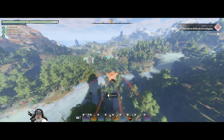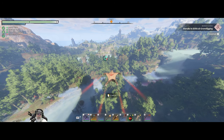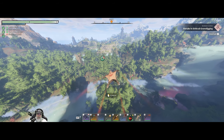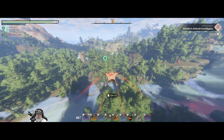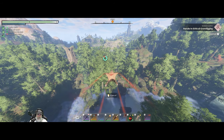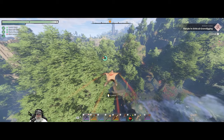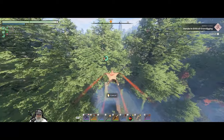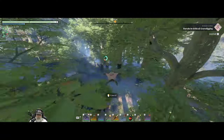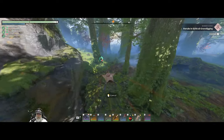This new glider allows us to go further, uses less stamina, and might even be a little faster. Pretty nice to have! There's a tower way over there — I think that's the bridge we originally came across. We can go a long ways with this glider, very nice indeed.